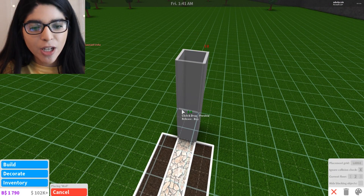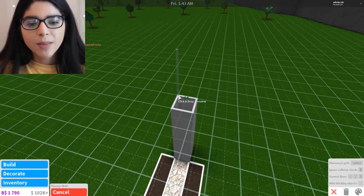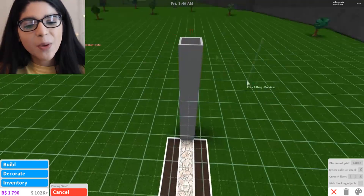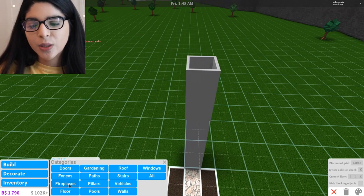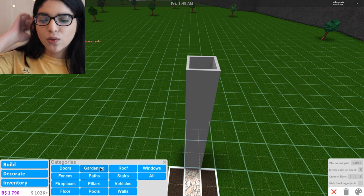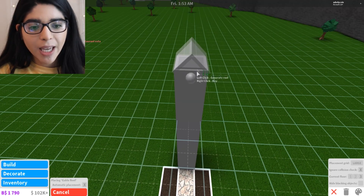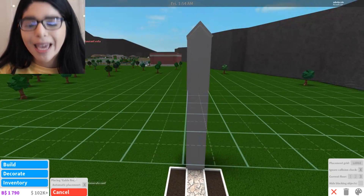I'm gonna make it three floors, because Irvy has the game pass for three floors too. I'm gonna add a roof really quick as well. What type of roof do I want? I love a gable roof, so we're gonna go with that.